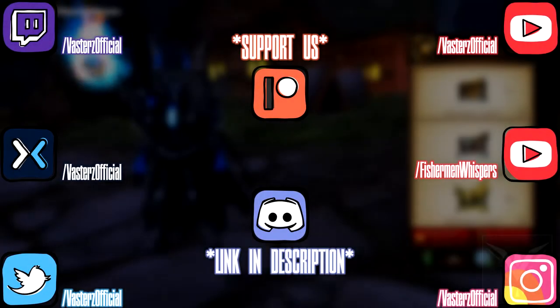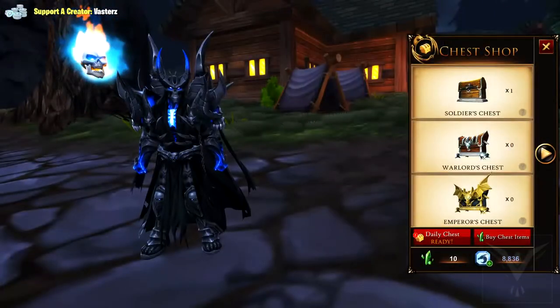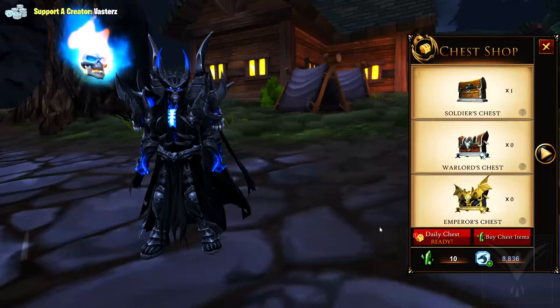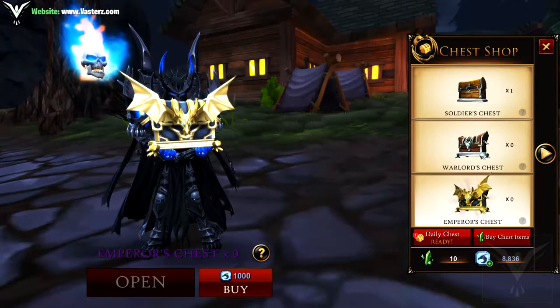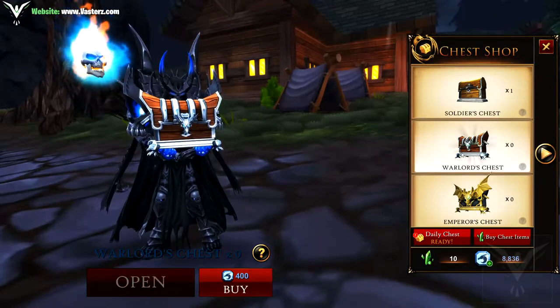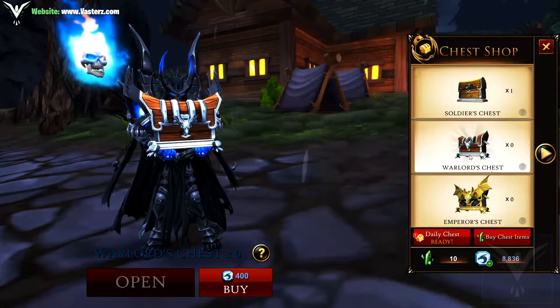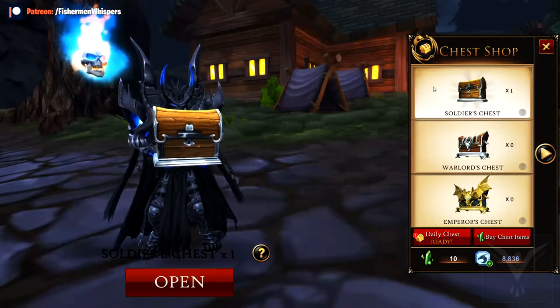Hey guys, what's up, it is me Fisherman Whispers and I'm back with another video. This is a soft-spoken radio, I'm on the game Adventure Quest 3D and I'll be opening up some chests. We have the daily chest that's available, and I'm also going to be buying three Emperor's chests. Why exactly? Well, to be honest, I have no idea why I'm doing this. Maybe I'll get a sick cosmetic — kind of doubt it — and for the heck of it I'll also buy a Warlord's chest.